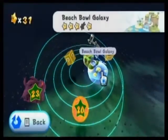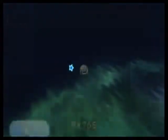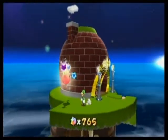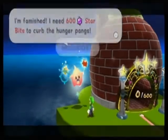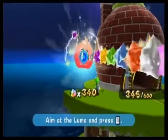Blast it — the Prankster Comet isn't there. I still feel like grabbing another star, so I'm going to see if that hungry Luma will take what I have. How many star bits do you want, comrade? 600 — perfect! Let's just feed this guy.